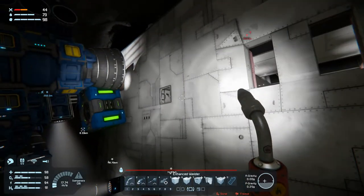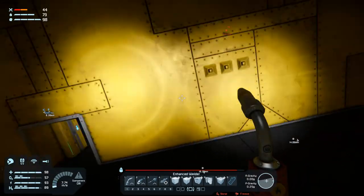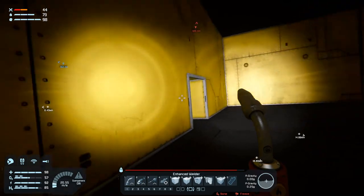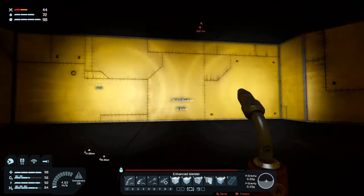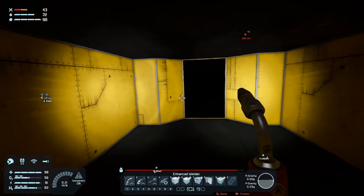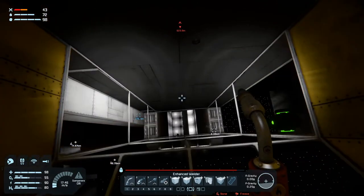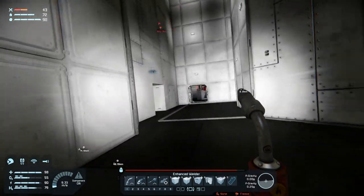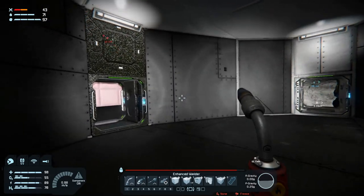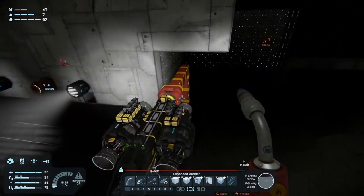So if we go in and take a look, we have of course the control room here, which you've already seen. And then we have what I think will be the Merkbe right here. I kind of like the look of this window in the middle — I think that looks pretty cool. And we of course need some stairs. I'm thinking that they will be down here in the end. And downstairs we'll have the canteen and some living space. So yeah, that's the plan.